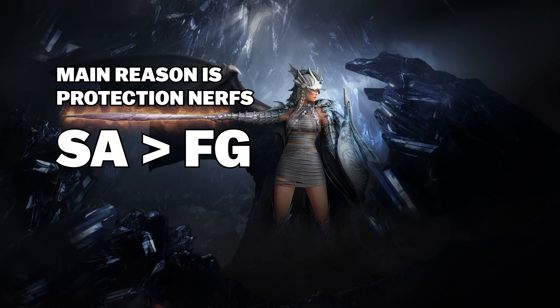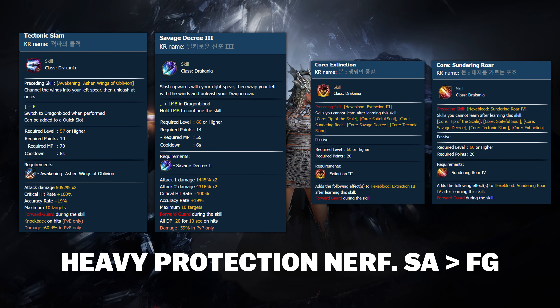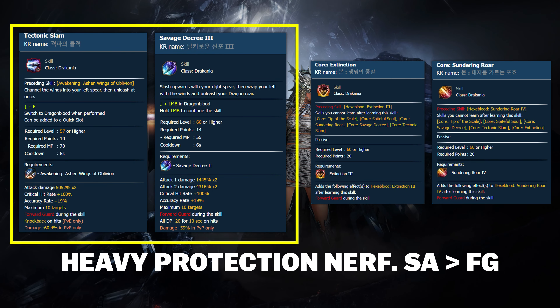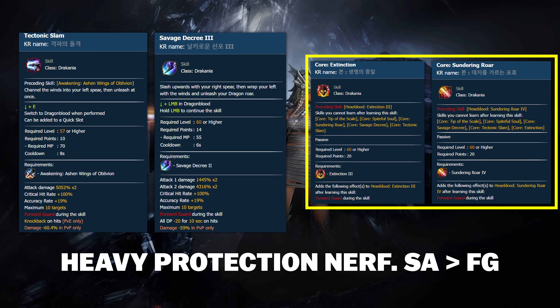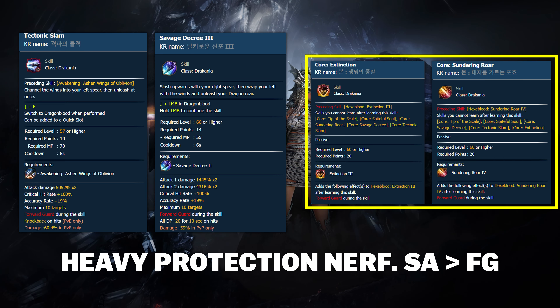The main reason people are leaving Dracania is due to the protection nerfs. The biggest nerf affecting the class has been these four superarmor changes. On the left side of the screen, you can see two different Dragonblood skills — these were signature superarmor abilities for Dracania. After the damage nerf, the primary purpose of these skills became self-protection and maintaining superarmor status. On the right side of the screen, you see two Hexa Blood skills. Normally these skills are unprotected, but they could be given superarmor through the core options. In short, all four superarmor options have been changed to front guard.